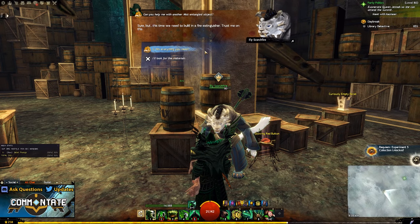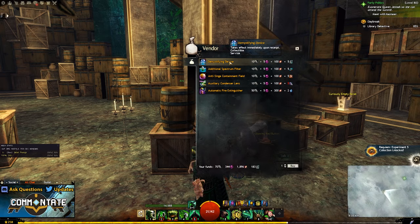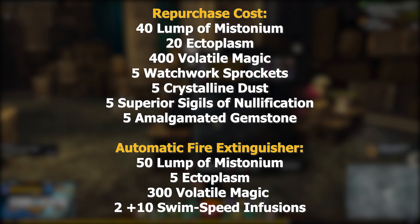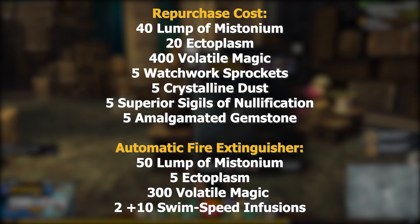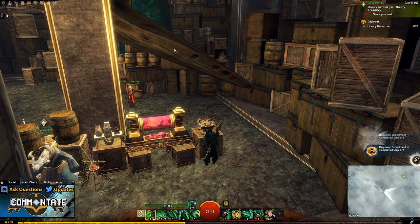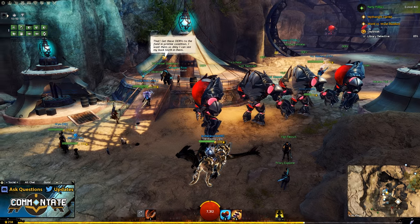Once again purchase all previous items, and the new item this time is going to be an automatic fire extinguisher — for 50 Mistonium, 5 globs of Ectoplasm, 300 volatile magic, and those two +10 swim speed infusions I was talking about earlier. Combine your items, hit the red button, select your skin, and finally we're onto the chest piece.